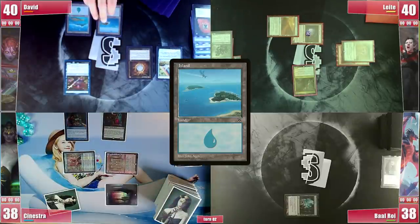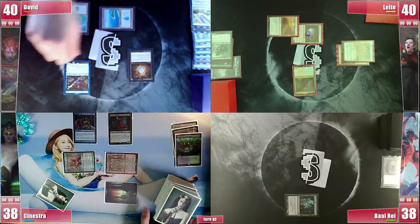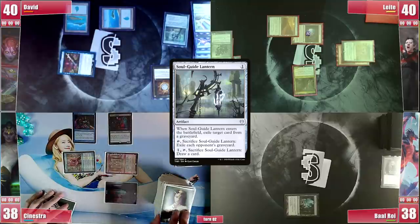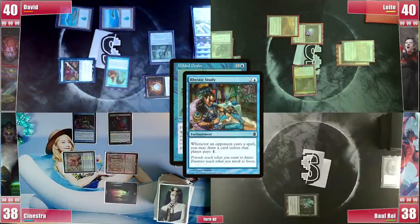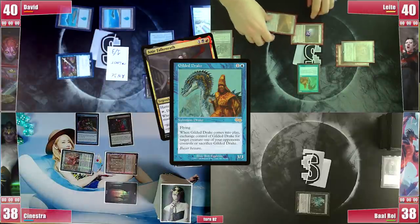David plays an Island and cracks his Chromatic Star for blue, hoping to draw something. He does not cast Back to Basics as it would only stop Leite and Baal, and Sinestra has a huge card engine going on, so he activates Emery targeting Soul Guide Lantern and casting it. He doesn't pay for Rhystic and follows that with a Gilded Drake, not able to pay for Rhystic again. It enters and after some discussion he targets Anya, as he doesn't feel like cracking his Lantern right away. Leite has good cards in hand he doesn't want to discard, so Drake's trigger resolves without any response.